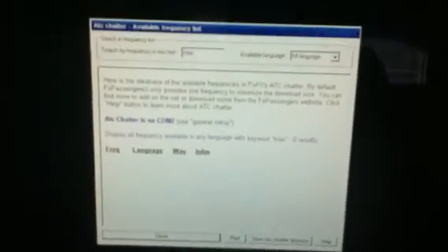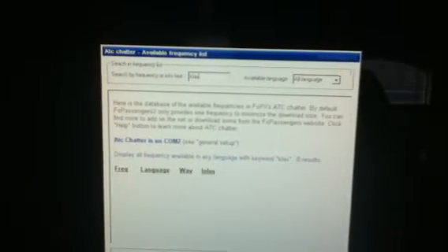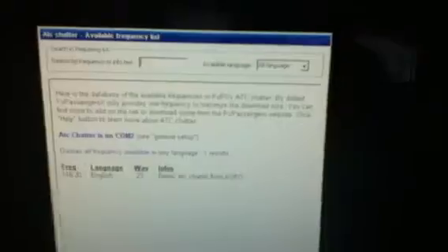This is the frequency list — you can search using the search function, and find frequencies by typing, for example, A or X. You can search frequency and add new ones. That's basically all you need to know.